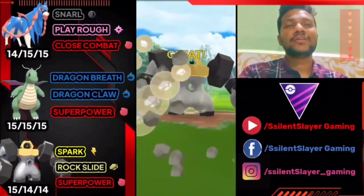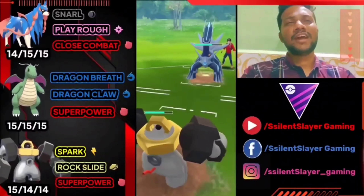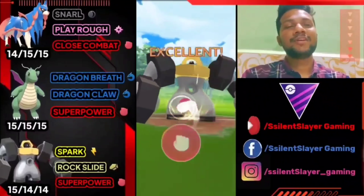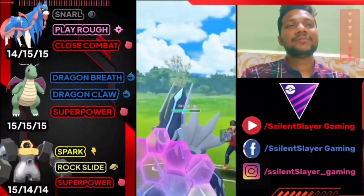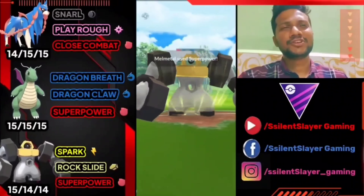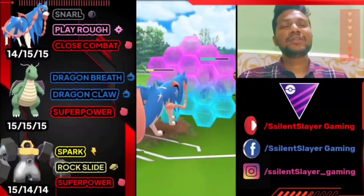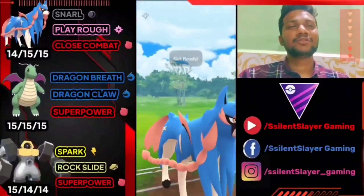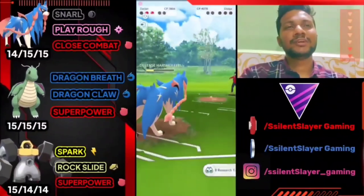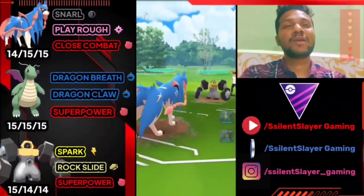We have to fight Dialga with both shields left for us. We go for Rock Slide to bait down the shield — good move. Opponent doesn't use the shield and goes for Iron Head. We go for Draco Meteor directly, doing big damage on Melmetal. Opponent uses their shield now. We have another Superpower ready — we use Close Combat since Close Combat is bigger than Superpower. We get Close Combat and this is the knockout for Dialga. Both shields baited down and GG — Dialga is a tanky Pokémon but we had two Fighting moves to land on Melmetal.